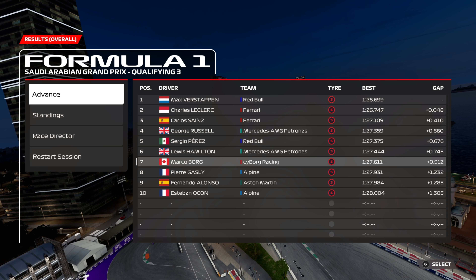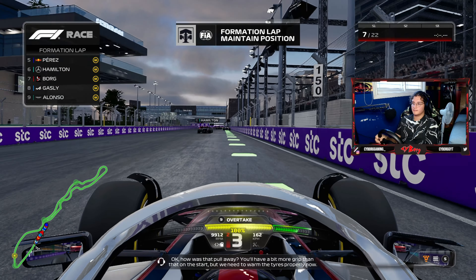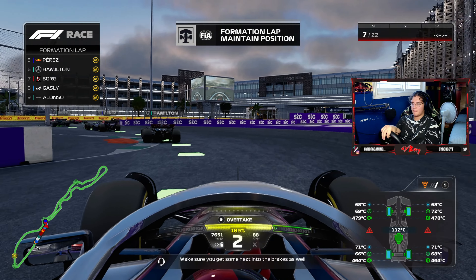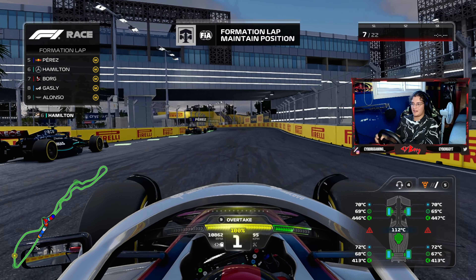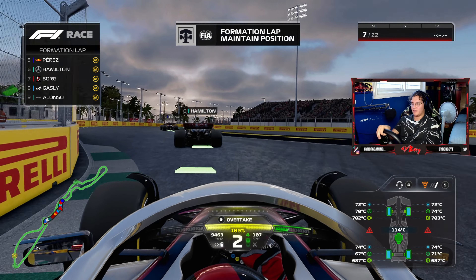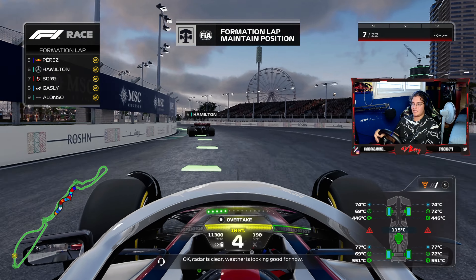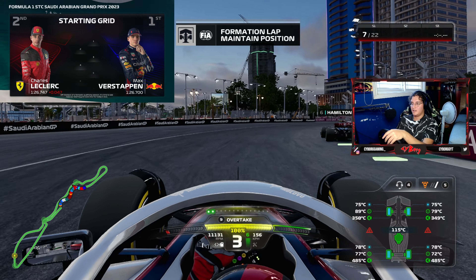Into Q2, we put up our first lap on the medium tires to save an extra set of softs for Q3 if we get there. On the soft tires we're already up a tenth through sector one. Doohan is having a pretty good qualifying up in P10. By the end of sector one we're four tenths up, and into sector three we're up six tenths. We activate DRS, cross the line, and squeeze into Q3 in P6 — one-lap pace is great on this car.